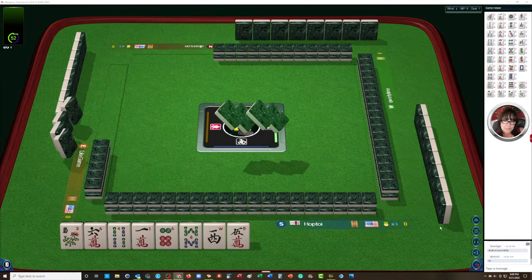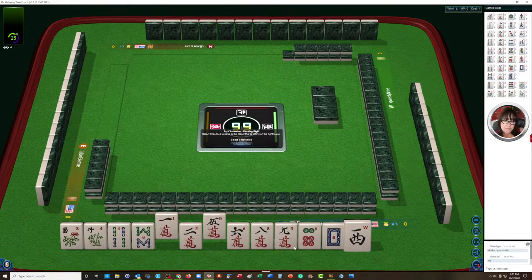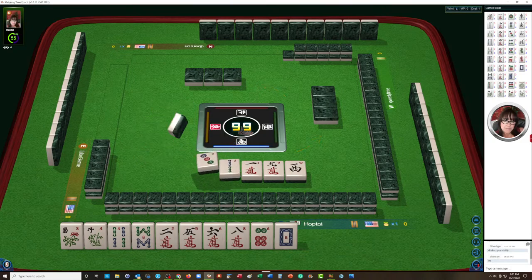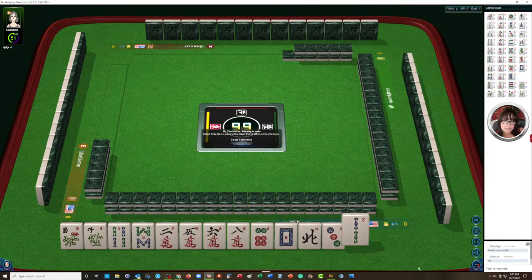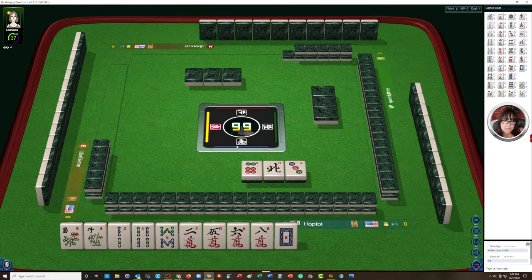Hi Susan, welcome. We have a pair of flowers, four-eight in bams, one-two-five-six-eight-nine in cracks, a six dot, white dragon, and a west. Whatever we do, we're going to use flowers — maybe something in two-four-six-eight. I think we can let the west go and pass the nine. Hi JL, hi Lana, hi Evelyn, welcome. We're likely playing a two-four-six-eight hand. Let's let the six dot go; we might be able to play either the concealed hand under evens or the pair hand.